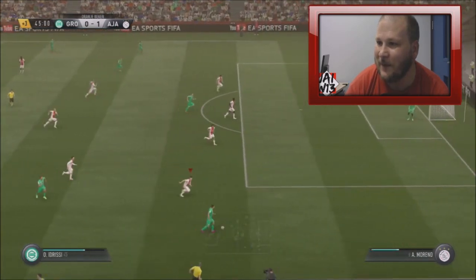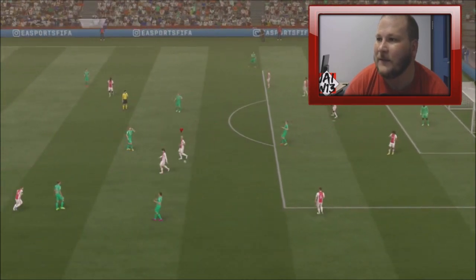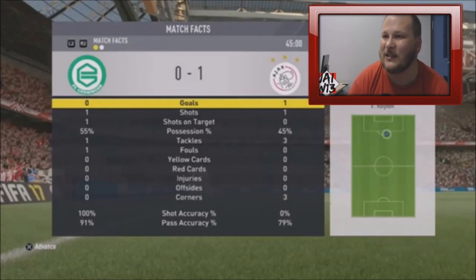Groningen coming at us again now, three minutes of stoppage time. Nice ball for them down the line — can we get back? Cross comes in and it's headed clear, thankfully. That is half time. The stats: we've had a little less possession — 55 they've had, 45 we've had. Both teams only having one shot, ours off target by Moreno but it wickedly deflects into the top corner to give us the lead. Groningen had that one shot which Onana dealt with pretty comfortably. Hopefully we improve in the second half — we're lucky to be ahead.